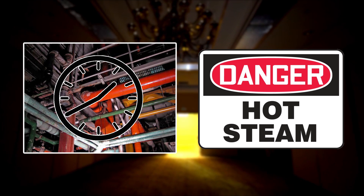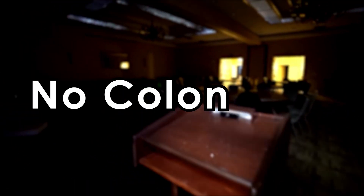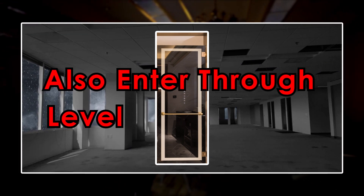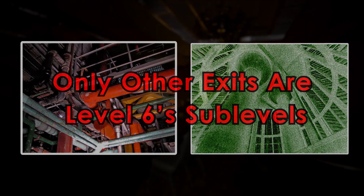Since you can only find yourself in Level 6 alone, colonies are impossible to form. To enter, you can go through fancy hotel doors in Level 5, or one of Level 6's sub-levels. To exit, you can go through shadows in the boiler room that lead to Level 7, with the only other exits being Level 6's sub-levels.